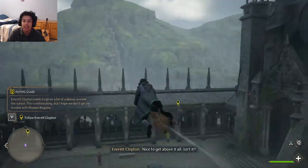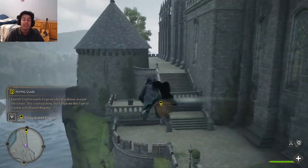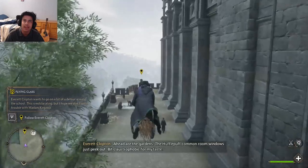Then after that, you descend down, and that will be the end of your first flying lesson, and you can indeed head over to a shop and buy a broom.